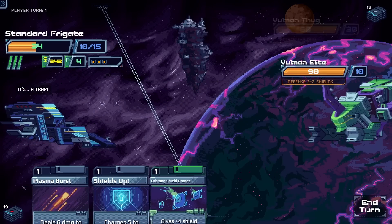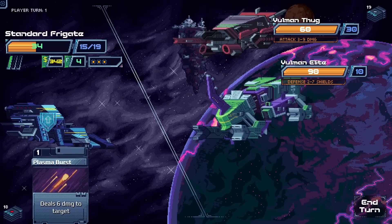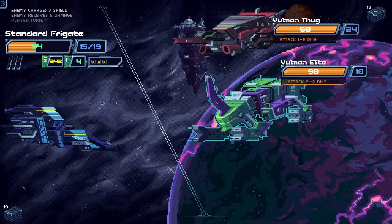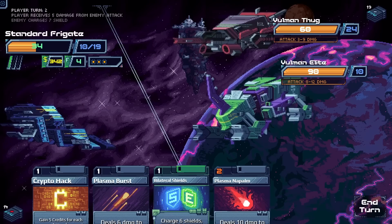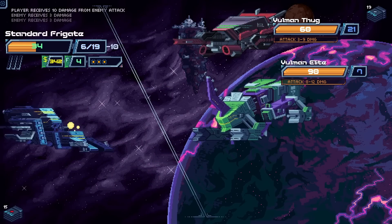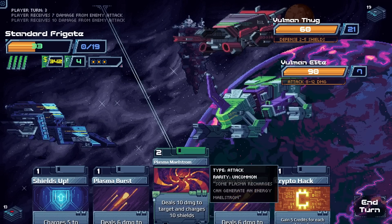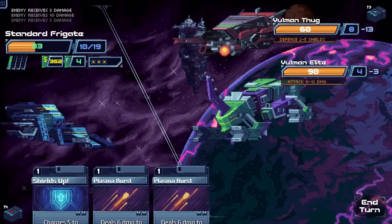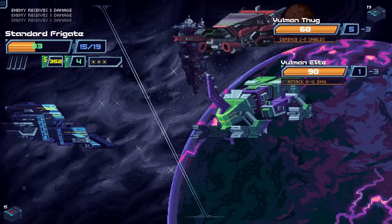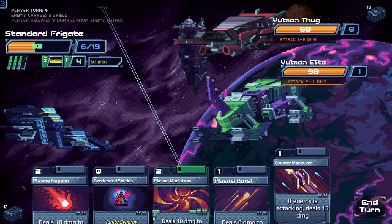We get out of there. Next fight: we blast a thug, get Burst Shields online, then immediately Bilateral Shield to absorb as much incoming damage as possible. We use Crypto Hack to get it out of the deck. We have plenty of shield — good old Counter Maneuver fires.